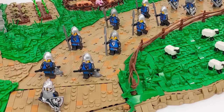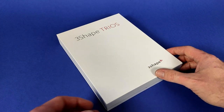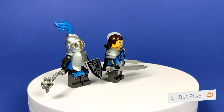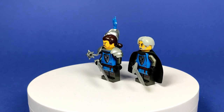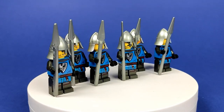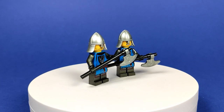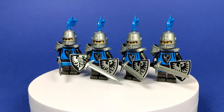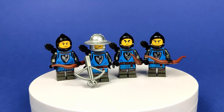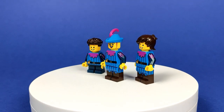The minifigures are of course the Black Falcons. I won't go into too much detail about building the army since you've seen those in my last building series, but let's briefly check out our heroes. We have higher-ranking officers in charge of the troops, regular infantry including a squad of pike men, a couple of axe men, soldiers with swords and shields, and to defend the walls, a couple of archers and crossbowmen. There are also some civilian-looking workers dressed in the peasant outfit from the Series 22 minifigure collection.